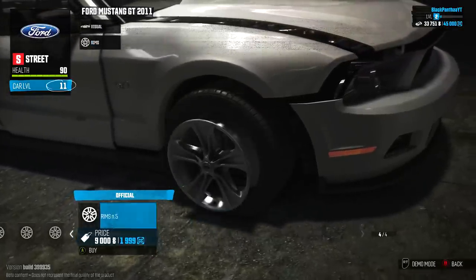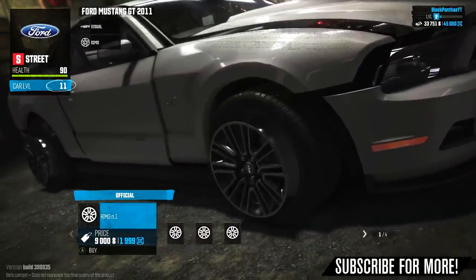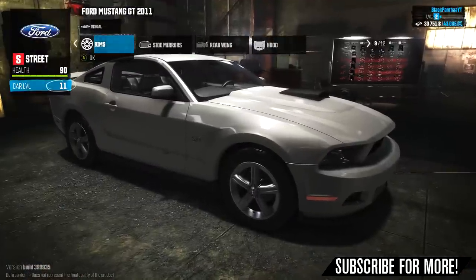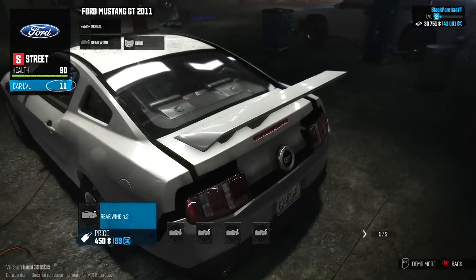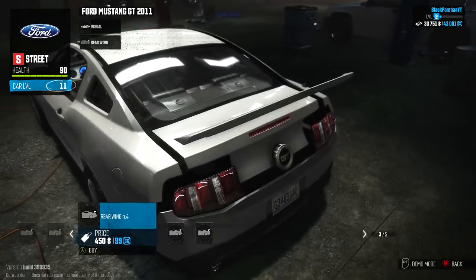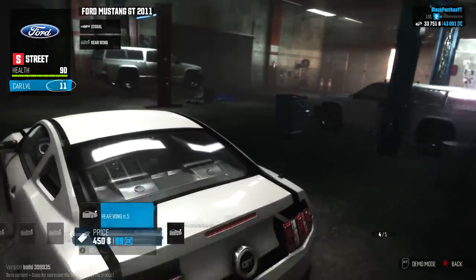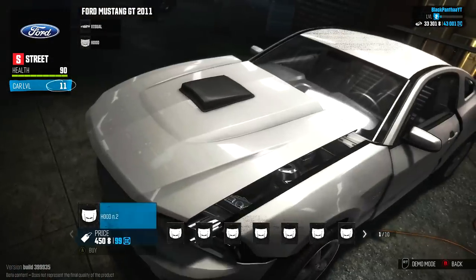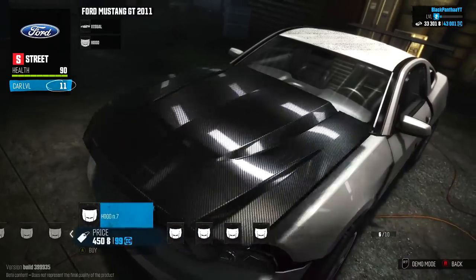As for the rims, we don't actually get all the options here, but do know that in The Crew, if you're new to it, there are hundreds and hundreds of options for rims - these are just the manufacturer rims. As for the spoilers, people are going to hate me for this, but I went with a big beautiful spoiler because I absolutely love spoilers, especially in The Crew.